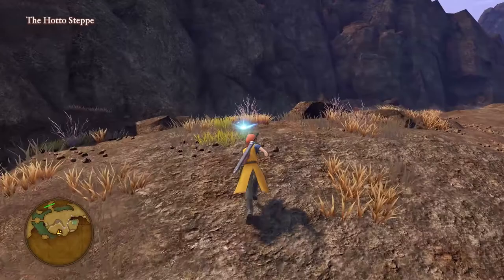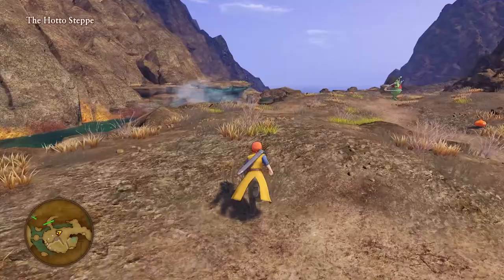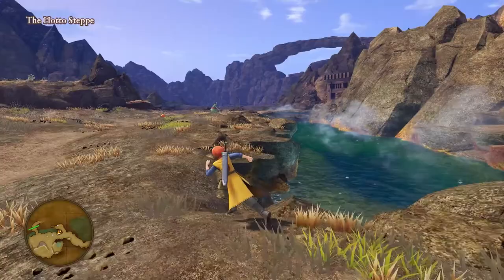So we're going to go up here, run around. Yeah, a sparkly spot. Lava lump. We can't get to that yet — we need a different kind of monster to get to it. Got an item right over here.